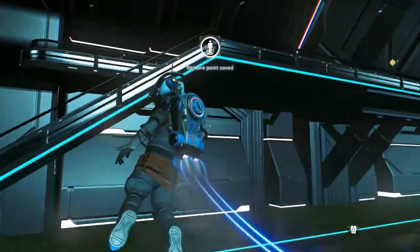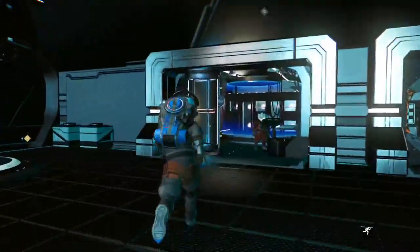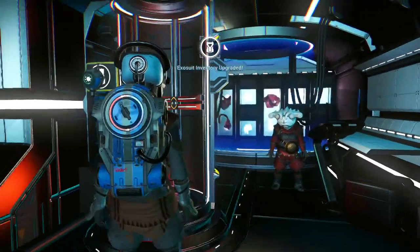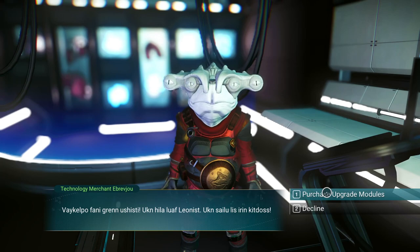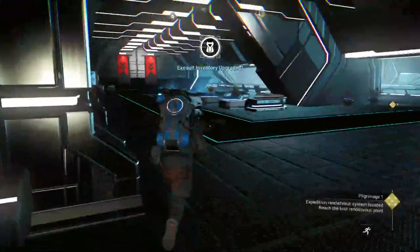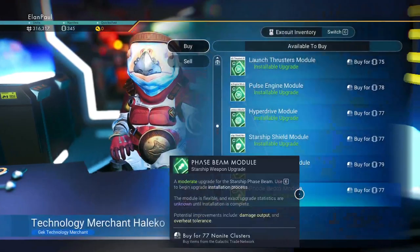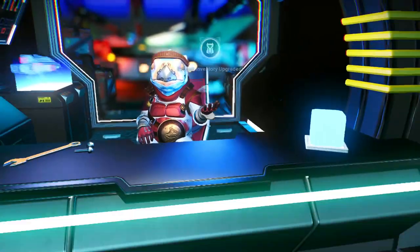Out of the ship — let's see what they have. I'll fill in some more exosuit slots. The trader has movement modules but I wouldn't bother since you're going to get plenty of booster pack upgrades automatically. There's an infinite phase beam and pulse engine but not much useful here.